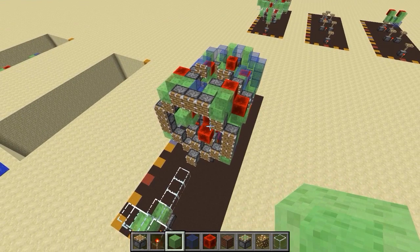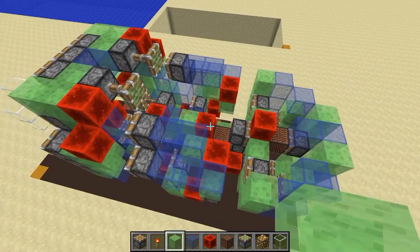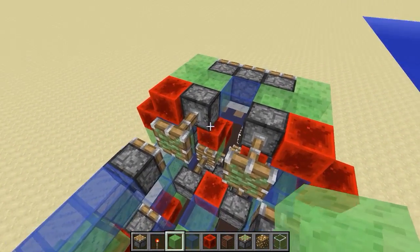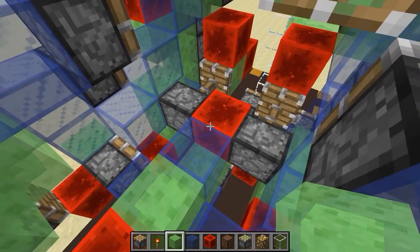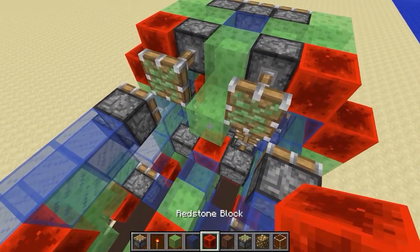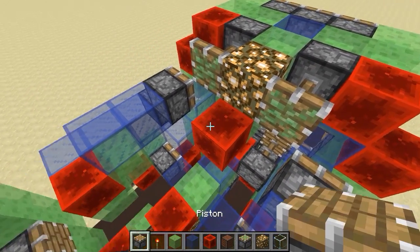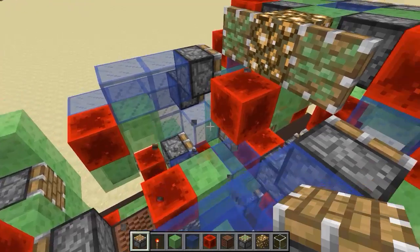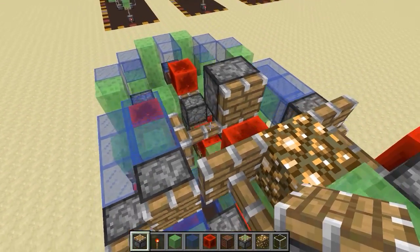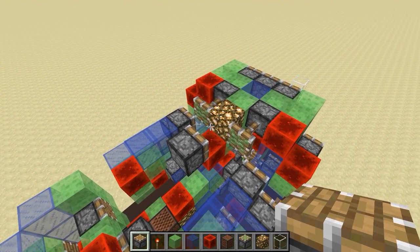Okay, step eighteen: we still need to cover up all the engine parts at the back, so we'll start working on that now. Place a slime block here, then go a little bit below — slime block here and here — then a redstone block and glowstone. Then we need a piston facing like this, not up — and there you go, step eighteen.